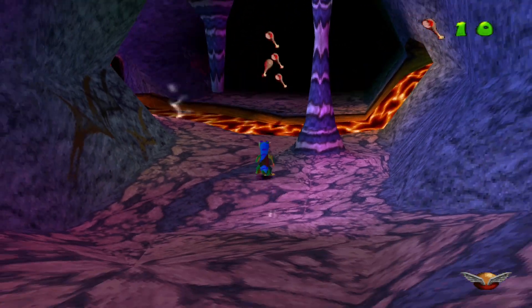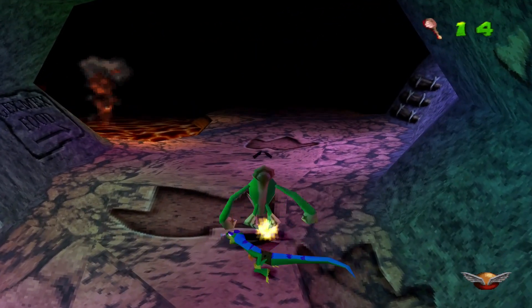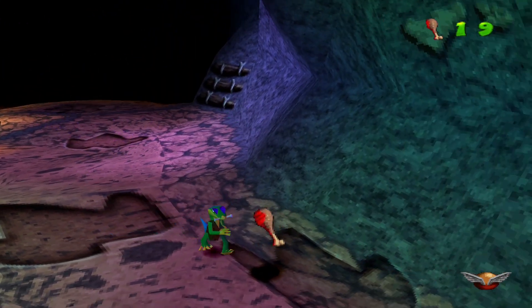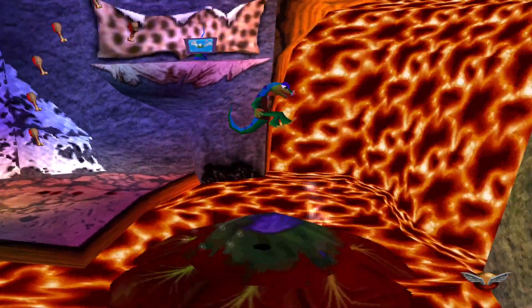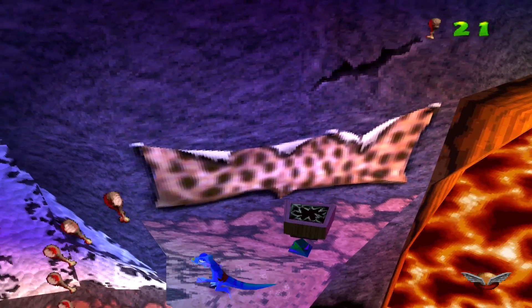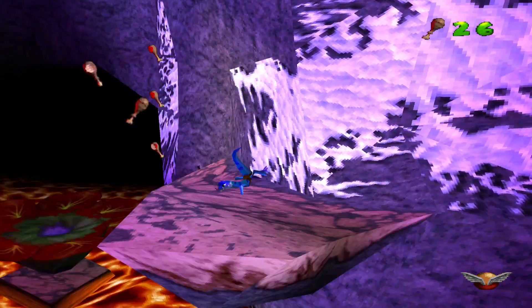Just like in the previous dinosaur-themed level, we do start with having to collect these turkey leg chicken things — we need to collect the meat on the bone. We've also got a new enemy type here, which are like unevolved Gexes. Now I just have to bounce on up here and grab this power-up. This ice power-up will make me invincible, but if I touch the lava I'll immediately lose it — kind of a double-edged sword.